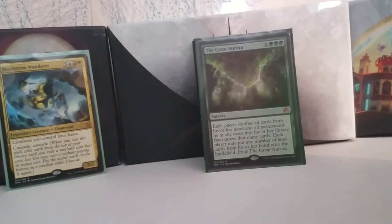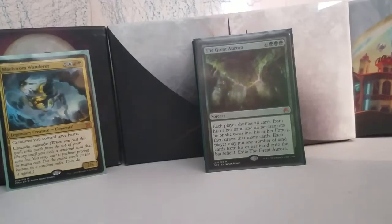The Great Aurora is one of those really weird cards — I'm not entirely sure I want to keep it in here. It's sort of a reset button for the game; it's a sorcery for nine. Each player shuffles all cards from their hand and all permanents they own into their library, then draws that many cards, and each player can put any number of land cards from their hand onto the battlefield. Then it exiles itself. You can't cascade into it because it costs nine. I have yet to cast it and I'm not entirely sure there's a situation where I would, which is why I might take it out — but it needs more testing.